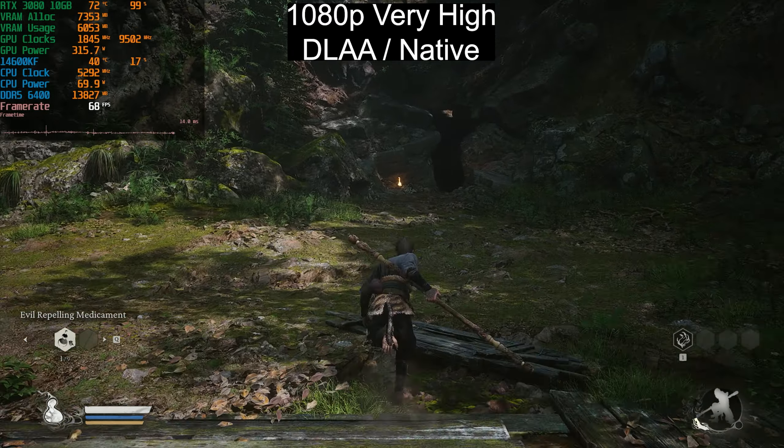Moving on to 1440p — at the Automatic preset with native resolution we're seeing 46fps, definitely not ideal. The benefit of 1440p is you can drop to DLSS Balanced and still have good image quality, and potentially hit 60fps on Cinematic. But as you can see, dropping down to DLSS Performance, we're still not seeing 60fps on Cinematic — it's just not worth it.